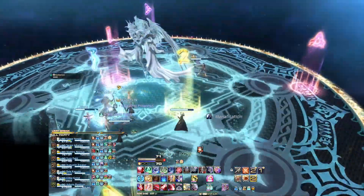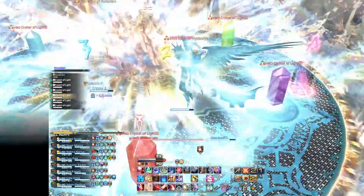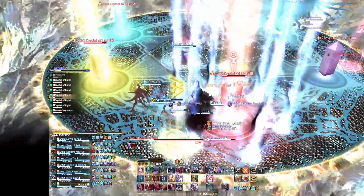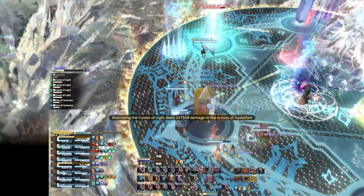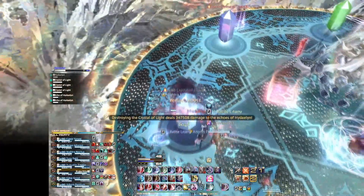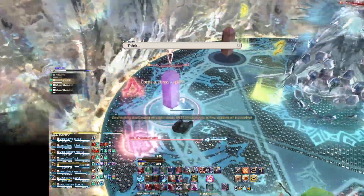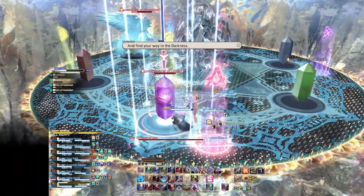The adds phase introduces some tank responsibility as two main adds spawn, tethered to the nearest of six crystals spread around the room, which must be destroyed to clear the phase. Tanks pull them around the room opposite of the party, who destroys the crystals that they are near. It's great because those adds, back in 6.0 gear, did enough damage for tanks to need to cycle their personal mitigations appropriately while also pulling an enemy around the arena and paying attention to the party's progress on each crystal between movements. The rest of the party needs at least enough coordination to focus down the untethered crystals in an agreed-upon direction around the room. As a tank main myself, I love mechanics like this.